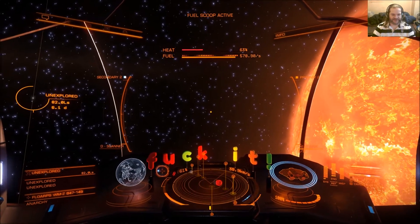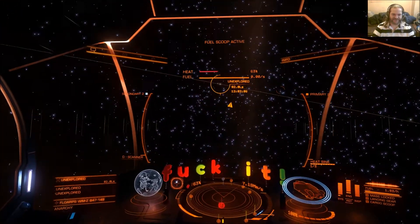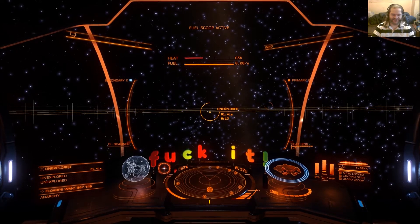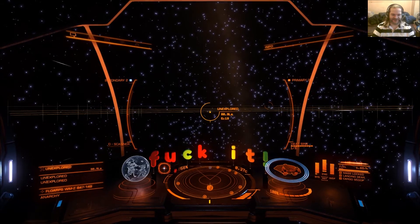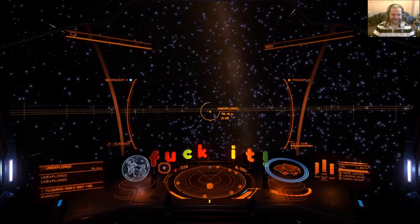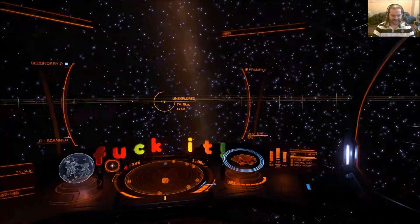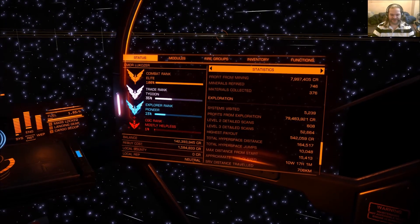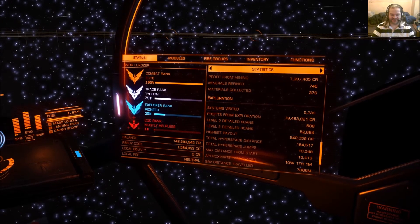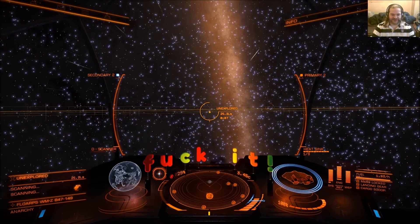Definitely kudos to Commander Mono for initially pointing it out, because for one thing it's given me something to do while I'm flying through systems that have fuck all in them — which I've been doing for about three days now. We're into day six. Just to bring you up to date: max distance from start is now 15,413 light years. The highest-paced jumps is now up to 10,048. Systems visited is at 5,239. So we're getting through it.